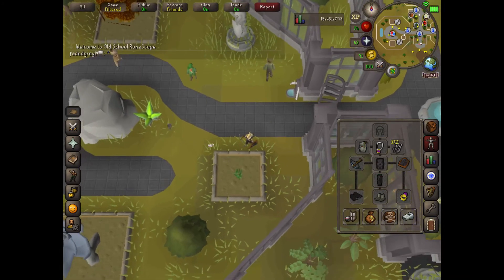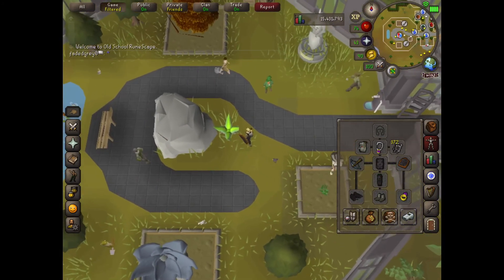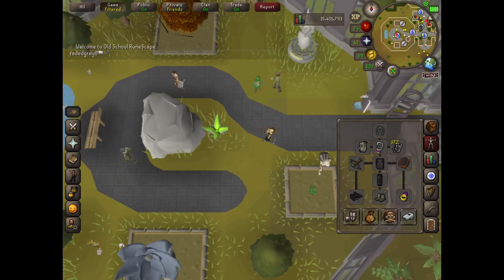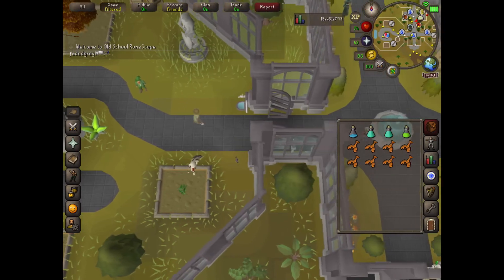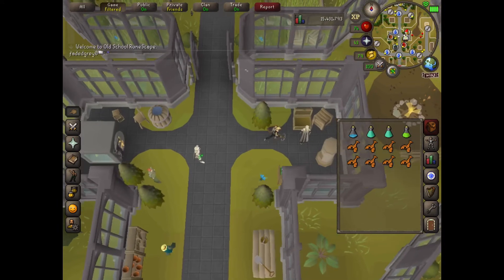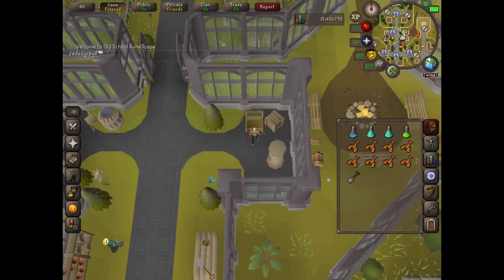You know when your Hespori boss is ready to fight when this flower over here is opened up. Oh, and I also forgot my spade. I end up getting a Hespori boss seed as well for after — you're gonna need the spade to dig it up and activate the boss.